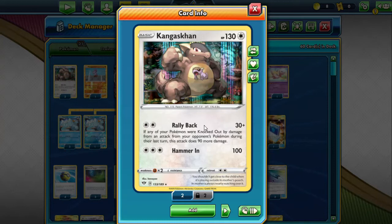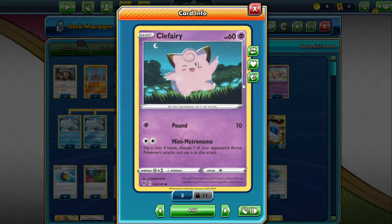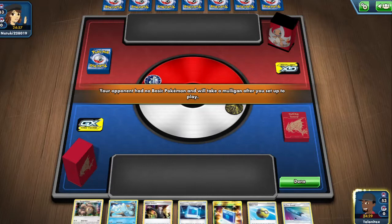We also play Kangaskhan in this list — it has the Rally Back attack which does 30 damage, and if you had a Pokemon killed in your last turn you get to do 120, which is solid. That's basically the deck. We're just going to be trying to use Mini Metronome as many times as possible. Remember to leave a like and subscribe for more content, and let's get right into some live battles!